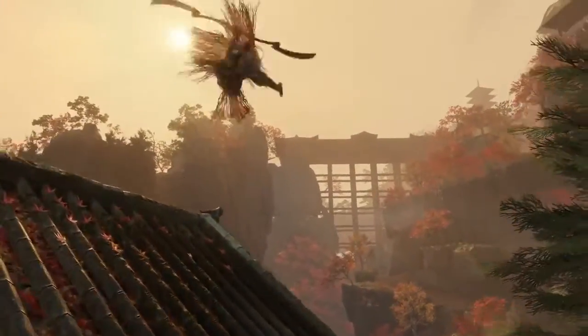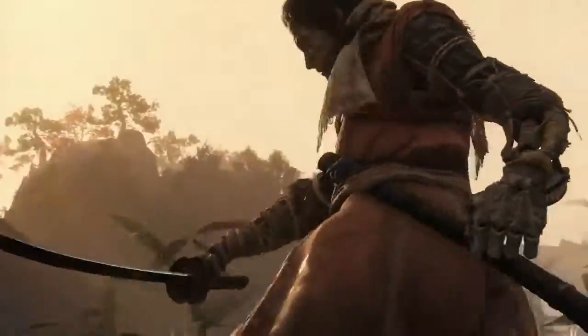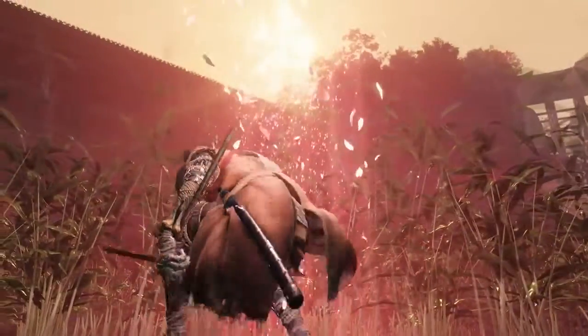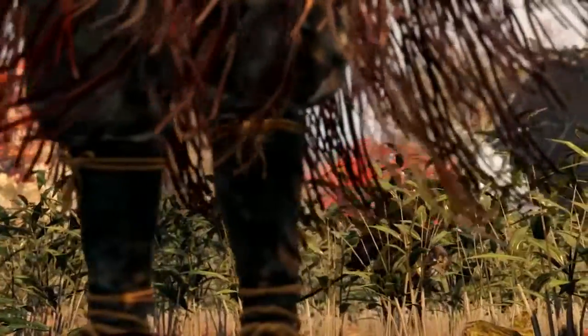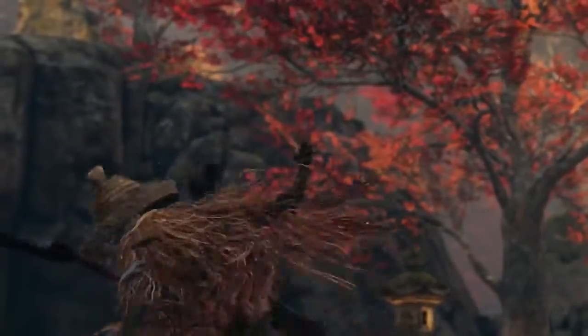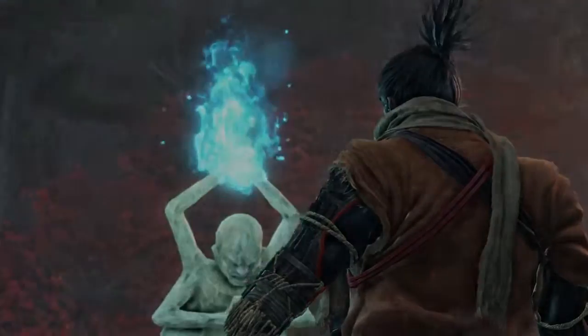In Sekiro, shadows die twice. You won't survive every encounter, but death is not always defeat. The Wolf has a limited ability to return from the dead using resurrection. After resurrecting, the Wolf is vulnerable — if he's killed again, it will mean losing valuable resources and potentially other, more personal consequences. Performing a shinobi death blow or resting at a sculptor's idol will allow the Wolf to resurrect once again.